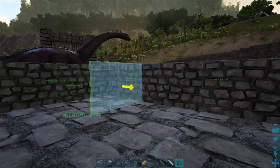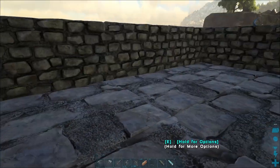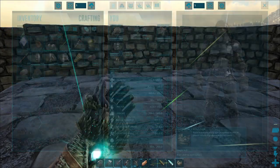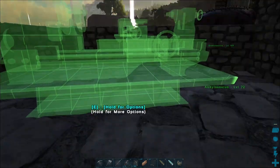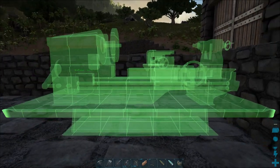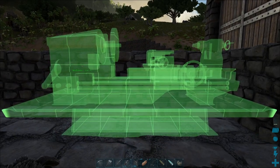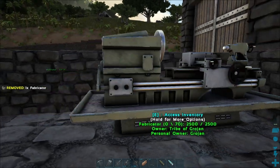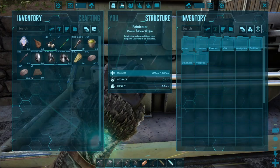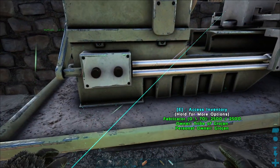We've got a couple more left over so let's just get them up. I want to put my fabricator up here — stick it here. This is massive. I don't like the way they can clip through the walls. So that's fine. What does this need to work? This needs gasoline. I'm going to pick that up because I haven't made the S Plus version of it, have I?